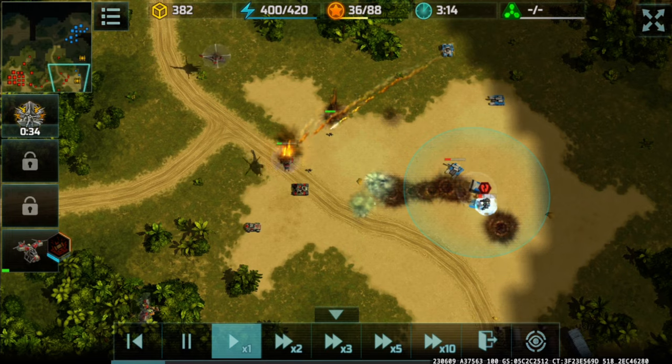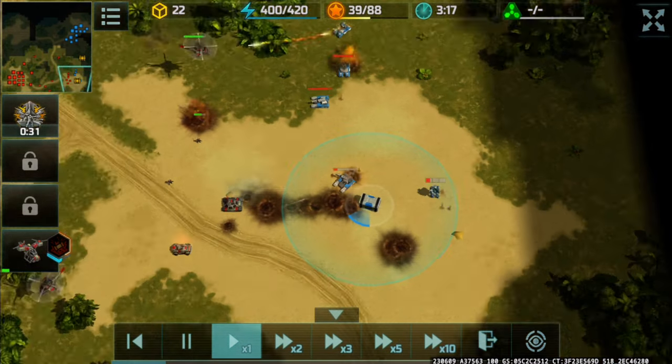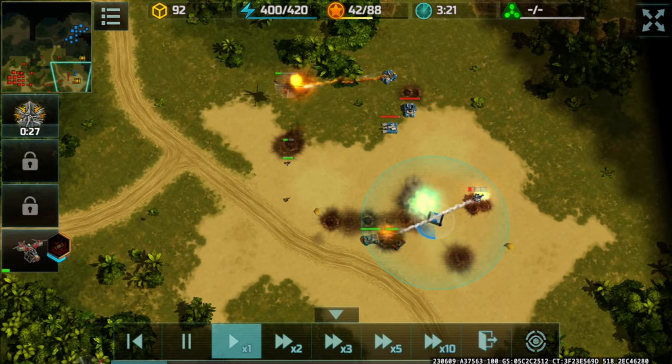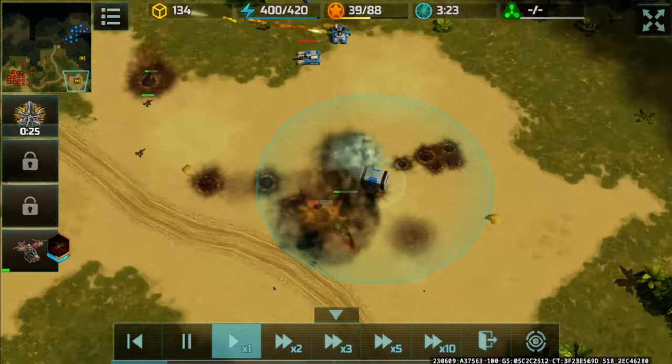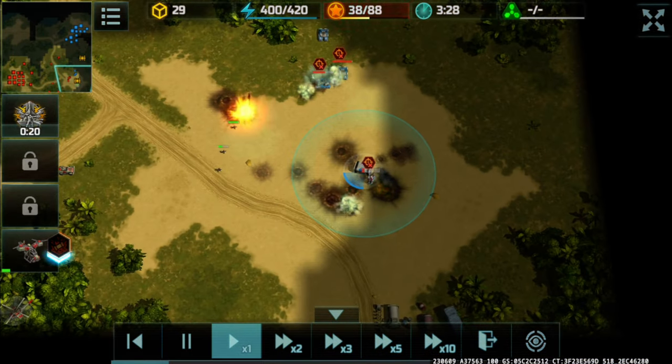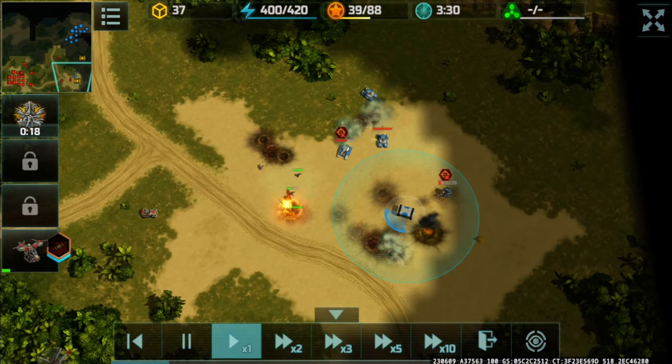Huge chunk of damage there, riflemen doing their thing against the Hammer. That Dragonfly actually sacrificed himself for the greater good — one active skill took out a Porcupine and an Armadillo. But Cerberus needs more buff.